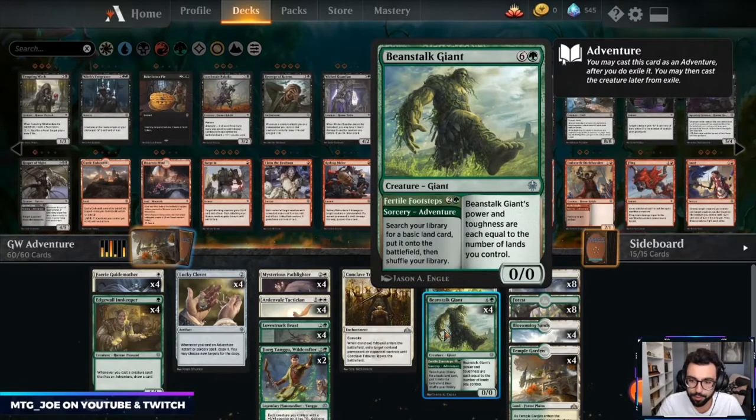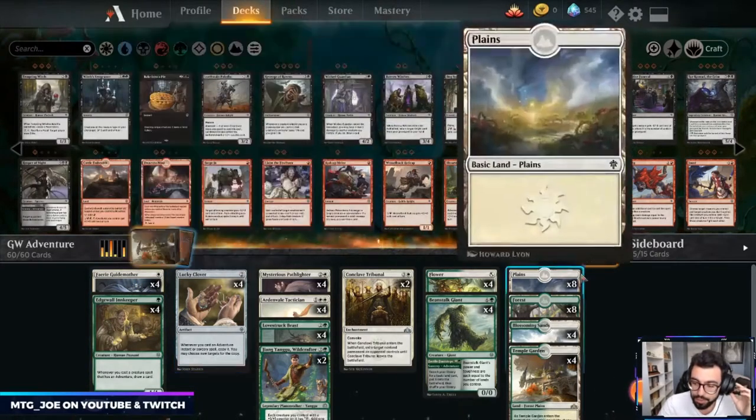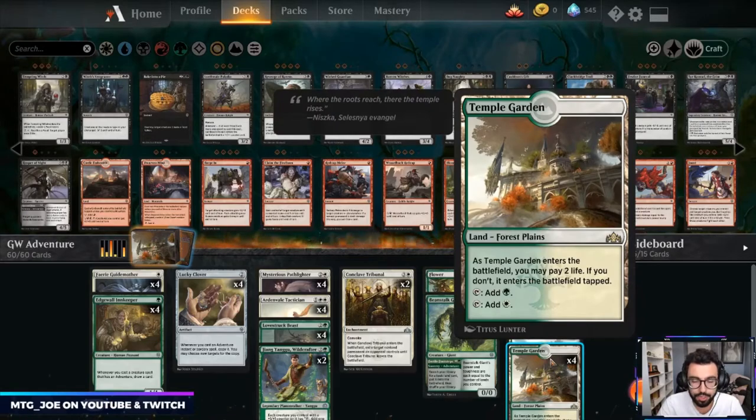It's a Rapid Growth ability, and basically these power and toughness are equal to the number of lands you control. So with something like Fairy Guide Mother, you can have like a 7/7 that becomes a 9/9 with flying and close out the game there. The rest of the mana base is going to be some Plains, some Forests, Blossoming Sands because there's no scry land, and Temple of Garden.